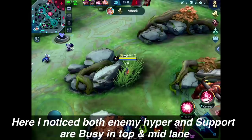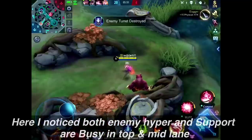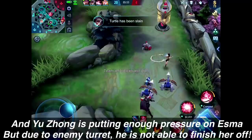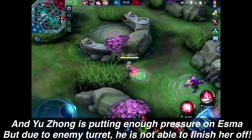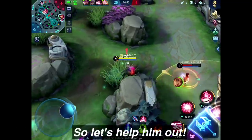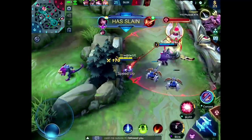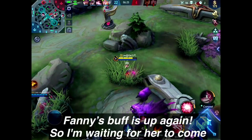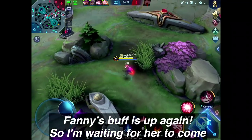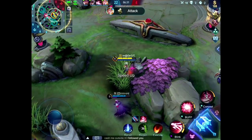I notice both the enemy hyper and support are busy in the top and mid lane. Yuzhang is putting enough pressure on Esmeralda but due to the enemy turret he is not able to finish her off, so let's help him out. Fanny's buff is up again, so I'm waiting for her to come — launch attack!